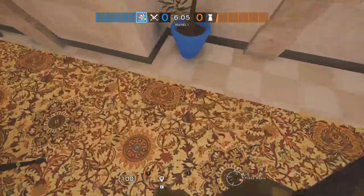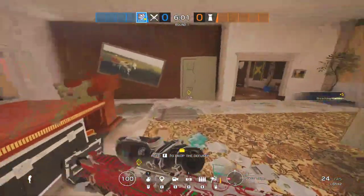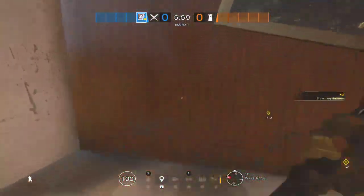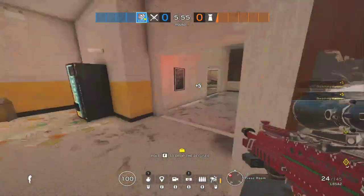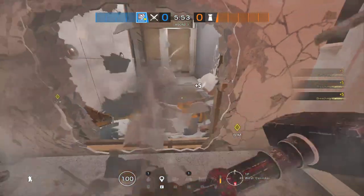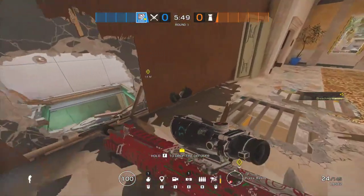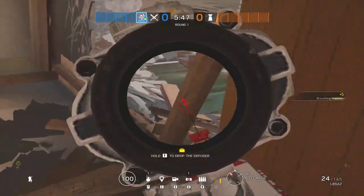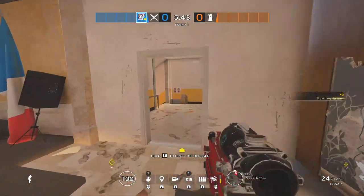You're generally gonna want to go through garage. If you don't have a Thatcher, go above here — bandit's cage, gone. When attacking, you can go like this: you cut off backside, no more safe corners, you can cut off security as it rotates there. There you go — another angle.